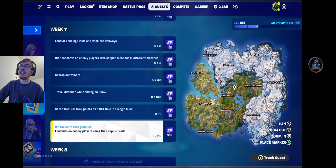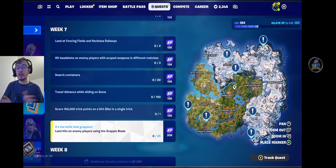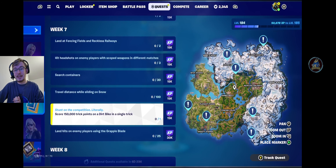Search 30 containers — that'll probably take you two or three matches. Travel 100 meters while sliding on the snow, really not that hard. Score 150,000 trick points on a dirt bike in a single trick is not too hard if you can find a dirt bike, and they are marked for you if you look at that quest. You can see the seven different dirt bike spawn locations.